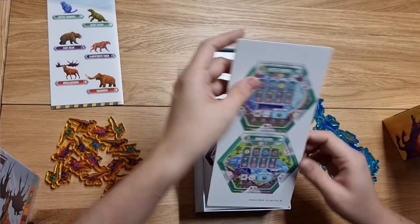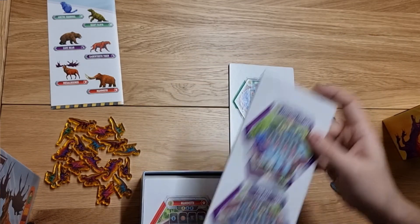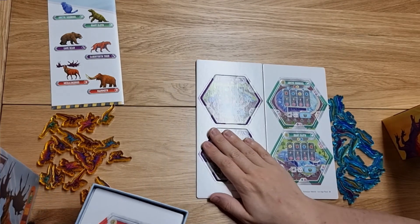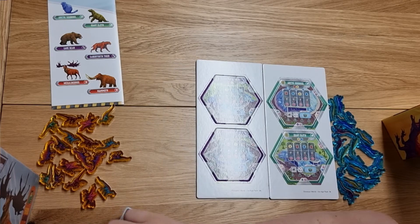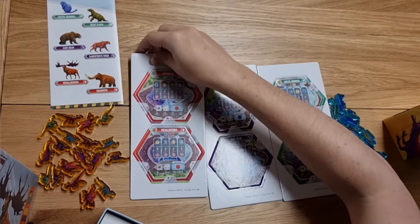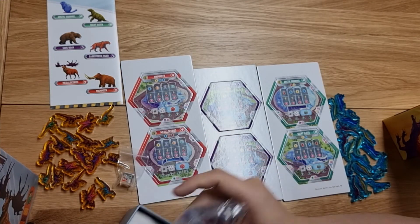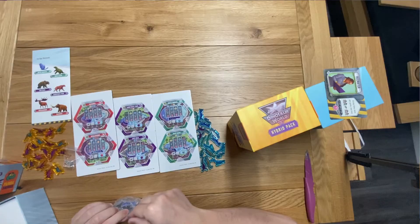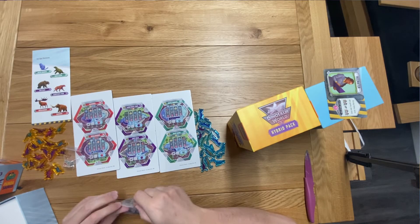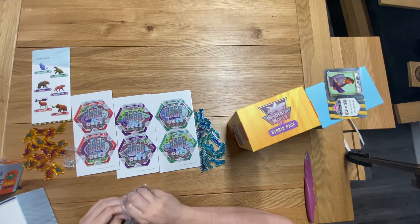We've got the arctic squirrel which is super cute, the giant sloth — not quite as cute as the little ones — the saber-toothed tiger which was always one of my favorites growing up, cave bears, a mammoth — you've got to love a mammoth — and a Megaloceros, which is very fancy with its super big headwear.